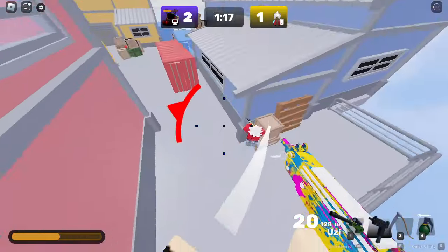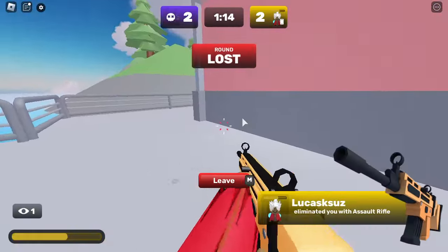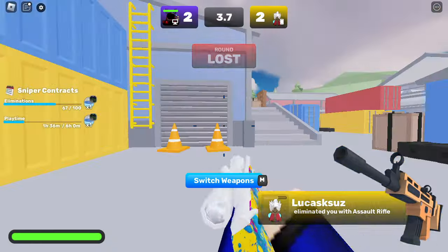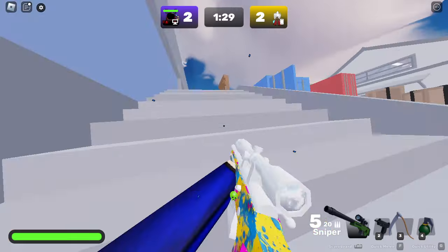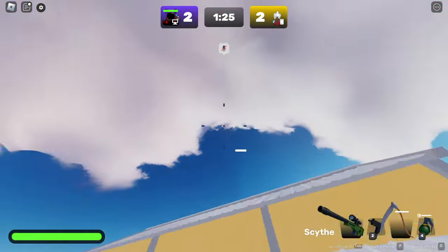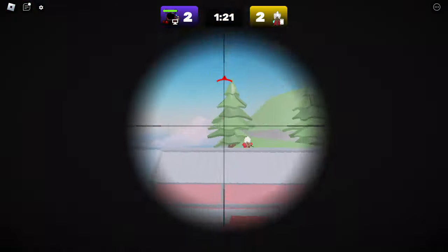I need to stop hot-swapping — the Phantom Forces habit is getting to me. I made it a habit on accident by playing this. Bad habits die hard. Right-click with the scythe by the way to do that special ability — I recommend you get the scythe as a melee for that.